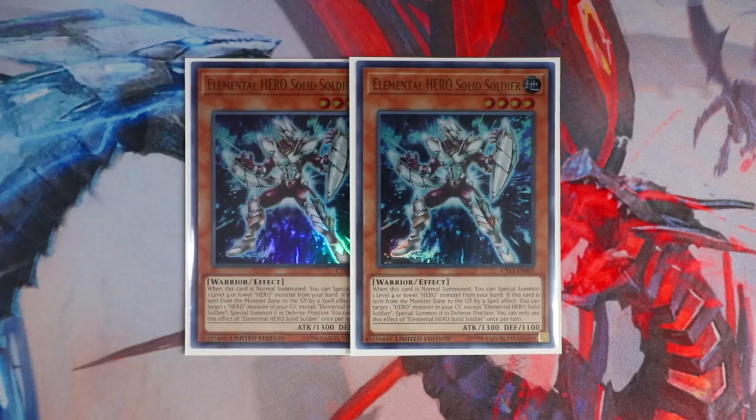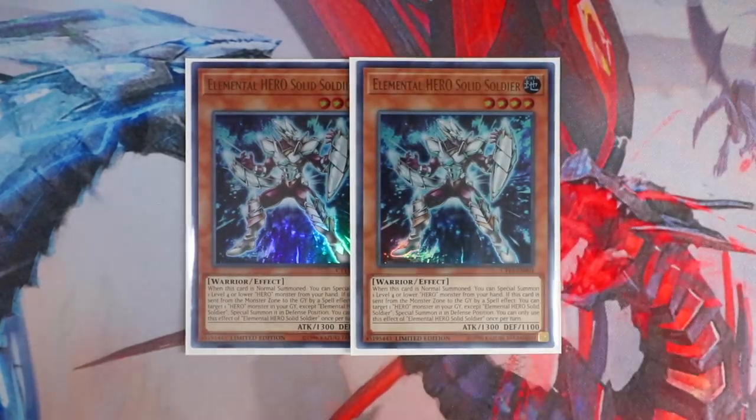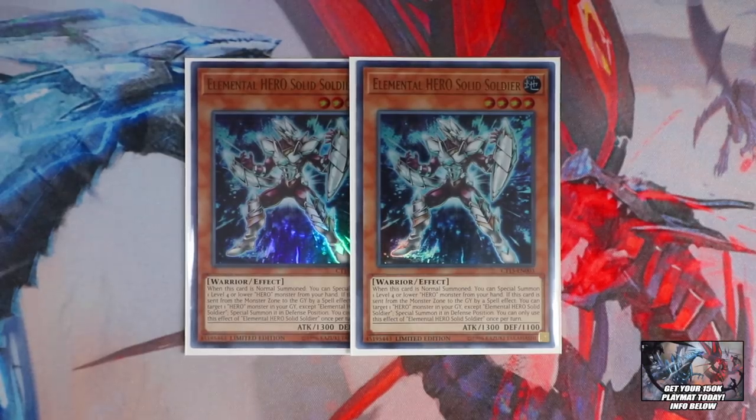I'll showcase some two-card combos you can do with this card. Solid Soldier is important because: one, it's searchable off Elemental Hero Shadow Mist and E Emergency Call; two, it allows you to get more monsters on the board, especially Shadow Mist and also Vision Hero Vion. Not only that, this card is Earth, so we get easier access to Masked Hero Dian in the extra deck. This card also has an amazing secondary ability — if it's sent from the monster zone to the graveyard using a spell card effect, whether polymerization or Mask Change, you get to revive a level four or lower Hero monster from the graveyard.